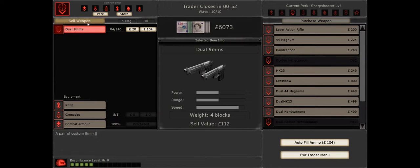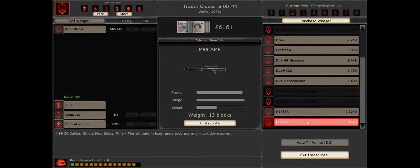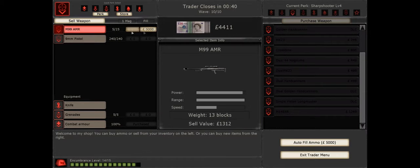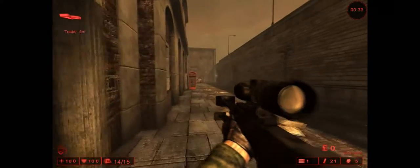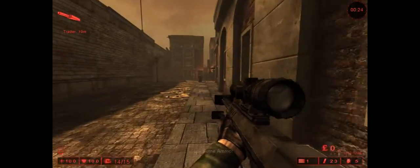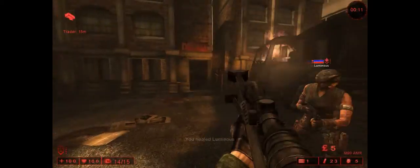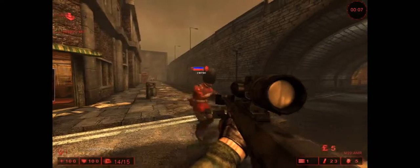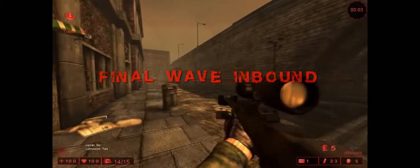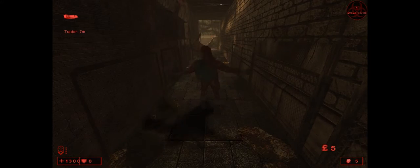I'm going to sell this Crossbow and one of my revolvers to get a very high damage output weapon because we're about to fight the final boss of each map — the Patriarch. He's a pain in the ass: he's got melee weapons, a Gatling gun, a rocket launcher, and he can cloak to heal when he needs to. It gives you a nice little intro cinematic — he's spawning right here on the other side of this tunnel.